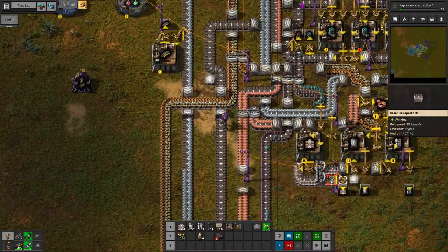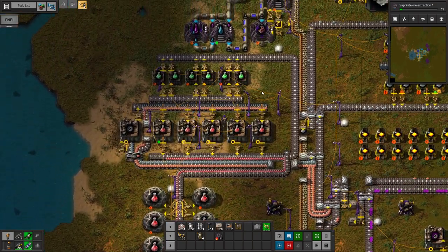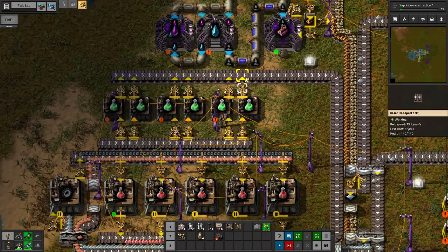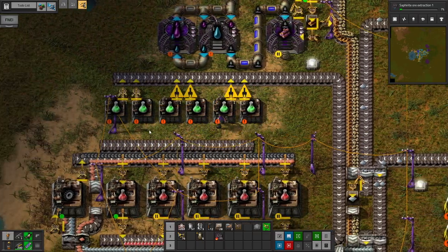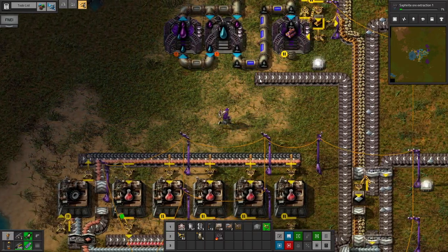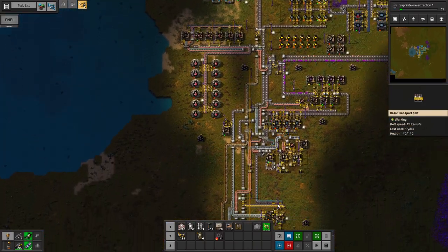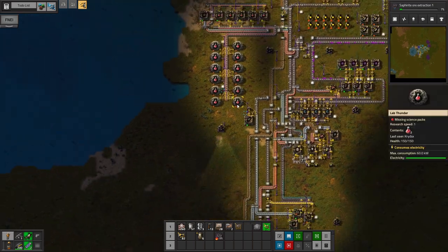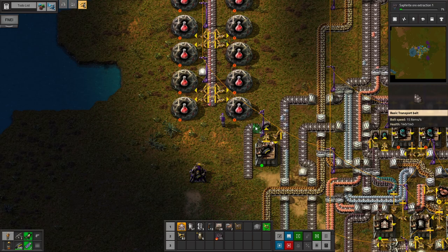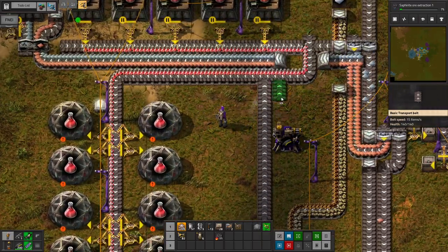Anyway, we need these inserters and we need a bunch of belts to get the green science. So I need to build some new buildings for green science, which I can do. Pick all this stuff up because it's not doing anything anyway. And then I think I'll automate green science down here. We'll have science kind of snake its way around if we need to add more labs, which we assuredly will at some point. But I'll have green science come up this way and then over, up, and I'll just dump it on the side of the belt there.